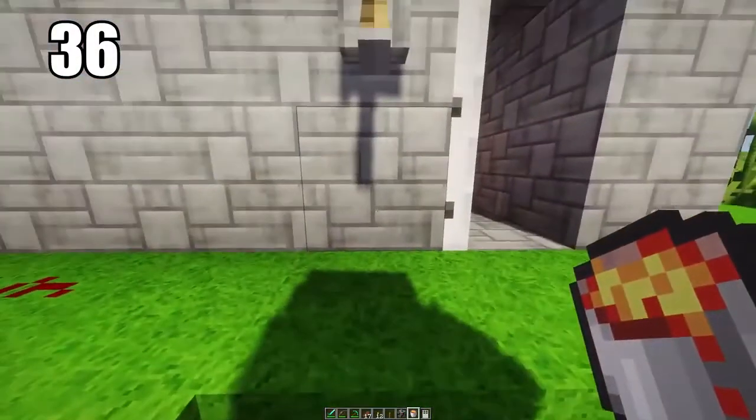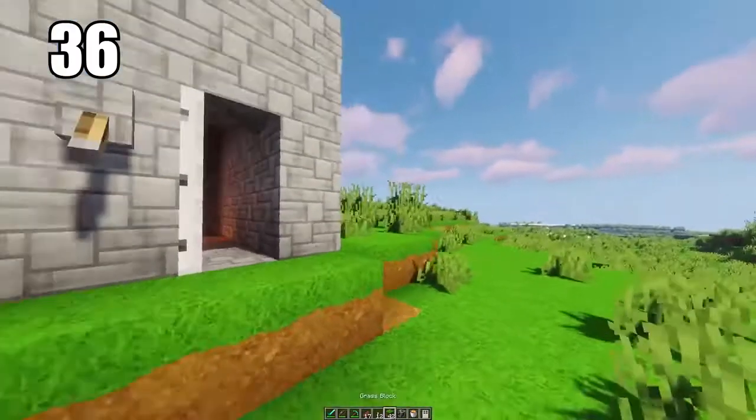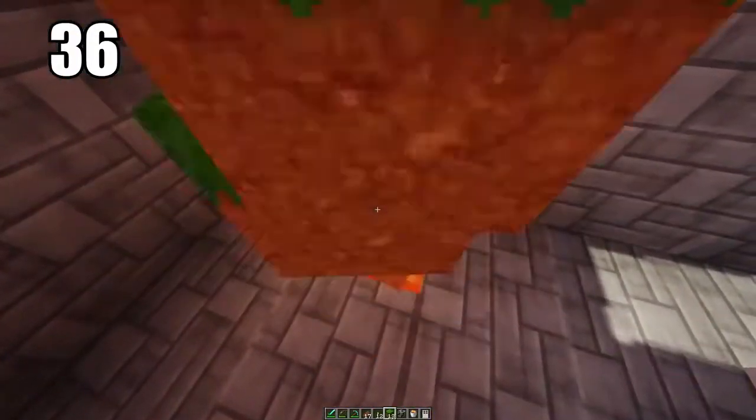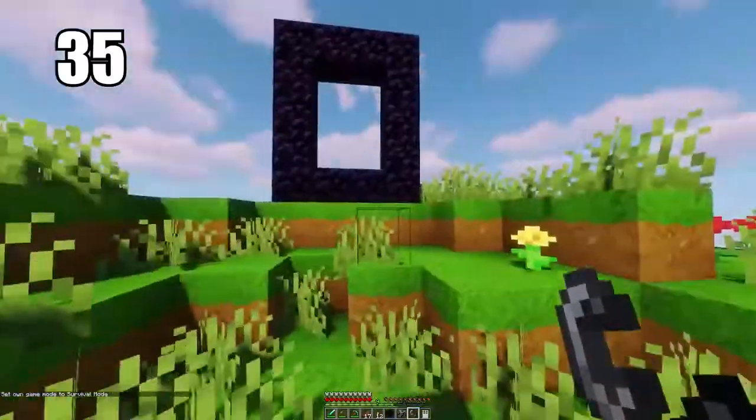Tip number 36 is keeping a lava pit as a sort of garbage bin. After enough survival play, you'll have a lot of excess material you just want to throw away, and you might keep accidentally picking it back up. Keep a lava pit somewhere safe — not by any wood as it will catch fire — but if you keep it around stone, you can use this as a trash can for all your excess materials.